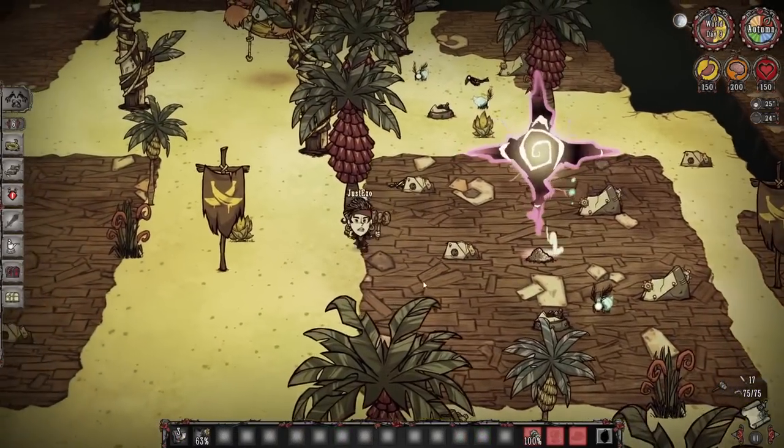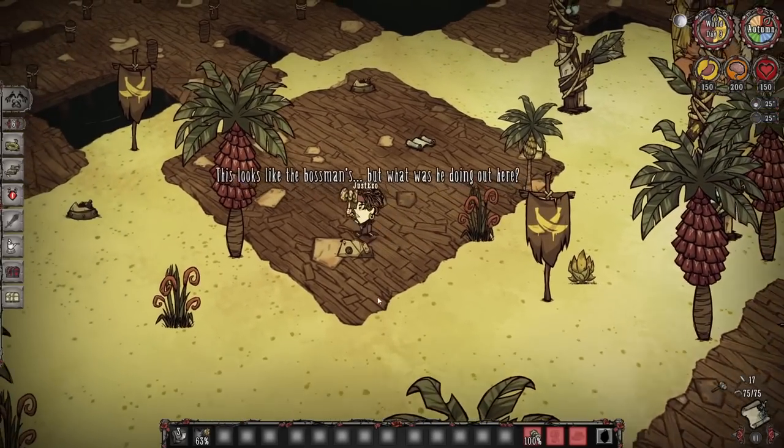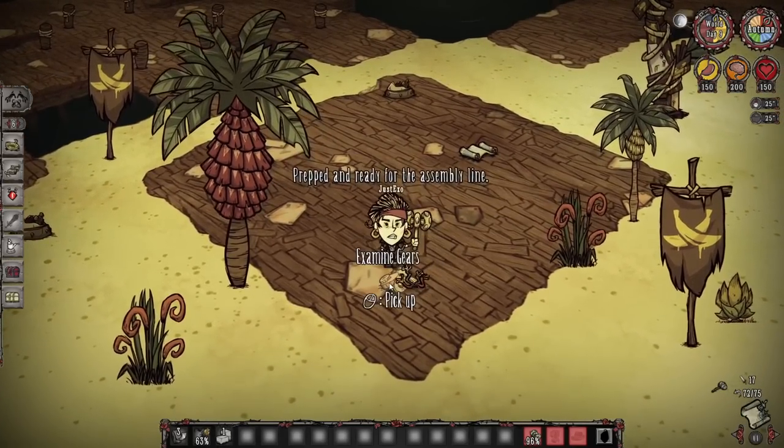On the monkey island you'll also find broken machinery, which is an alternative way to get gears and gold in the form of trinkets — specifically frazzled wires. They're all right, but the fact that they're on monkey island can be a hindrance.